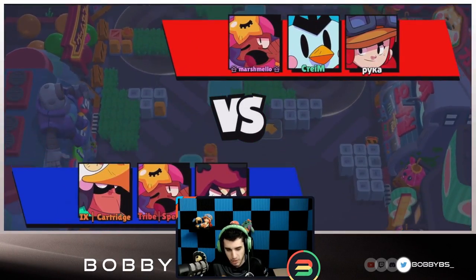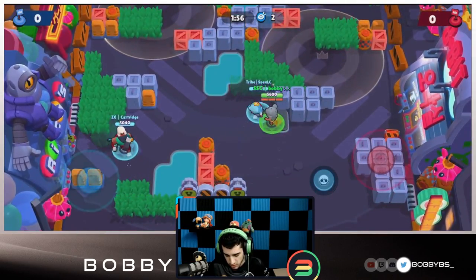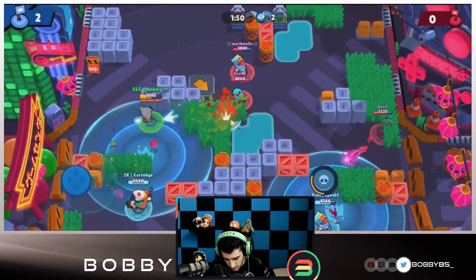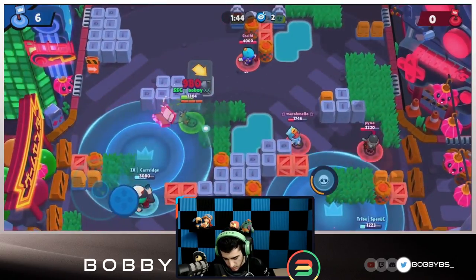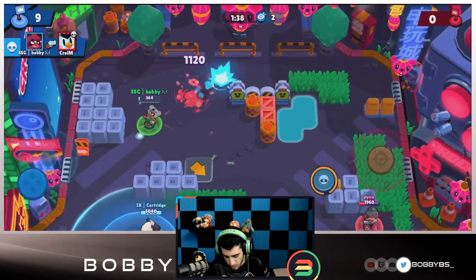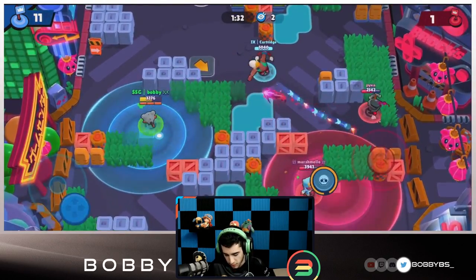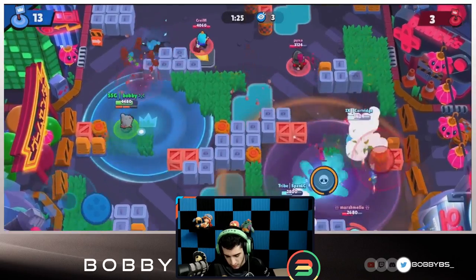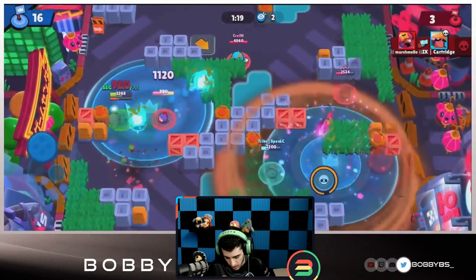Here we go into the next game — we're going with Nita. This is a more ranged map, but Nita is really good here. We're going to use the jump pad and go for a medium-range confrontation. We're facing Mr. P, who would be number six for me — I left him out of the top five because I don't think he's that powerful when it comes to holding his own. There are a lot better options. He's not really hitting us at all and hasn't even entered the zone yet.